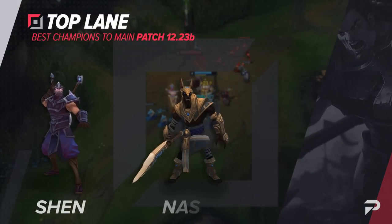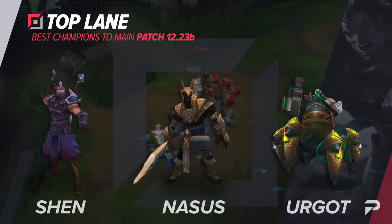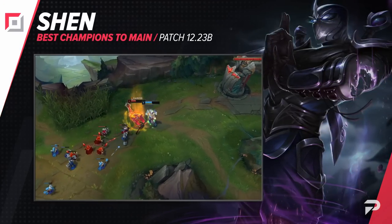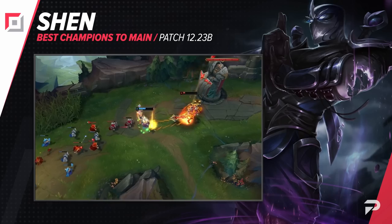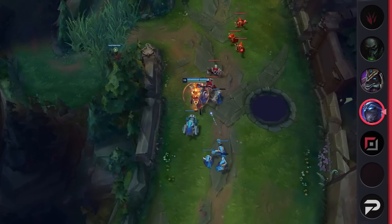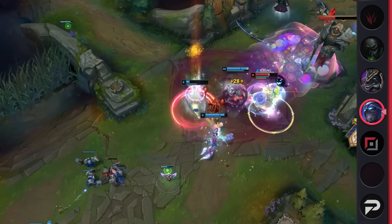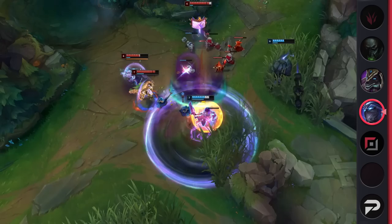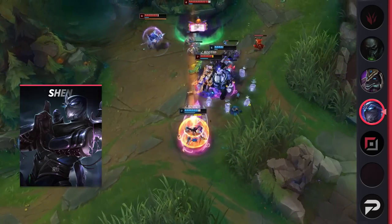We'll be starting off with Shen. Shen is a tried and true champion. No matter the top lane meta, he's always a super reliable pick that you can main to climb. His kit has tools to deal with everything. He's such a strong duelist that he not only shreds through other tanks and juggernauts, but he can even handle side lane duelists like Fiora and Camille when played well.